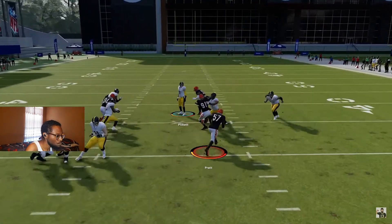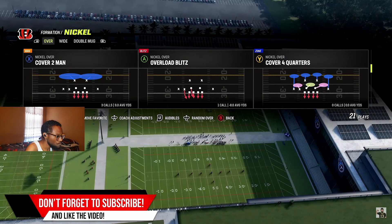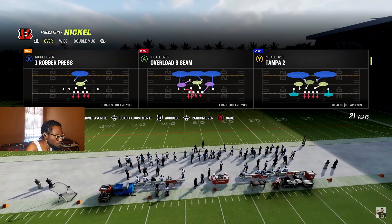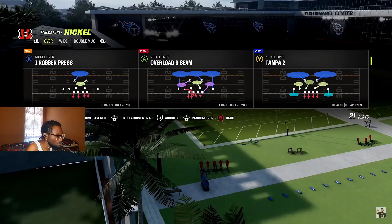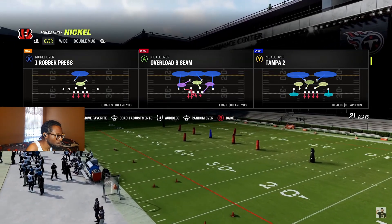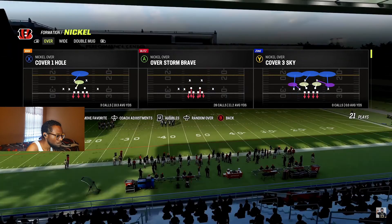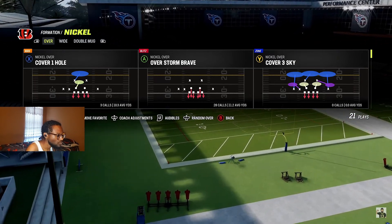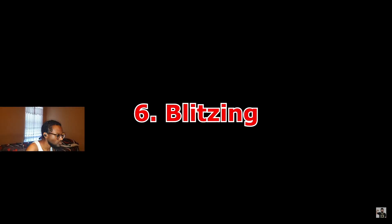Let's talk about basic coverages. Cover Two Man (or Two Man Under) is probably the safest — everyone is manned up and you have two deep safeties over the top to prevent big touchdowns. Cover One has everyone manned up with one deep blue zone over the middle and a yellow zone over the shallow middle, which can be sneaky and help you get interceptions. Tampa Two or Cover Two plays zone to make the opponent find the holes and dink and dunk down the field. Cover Three has multiple versions — it protects against deep passes and keeps things in front of you, forcing the opponent to make more mistakes.